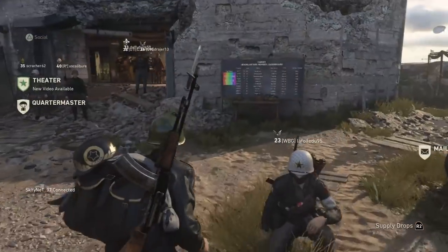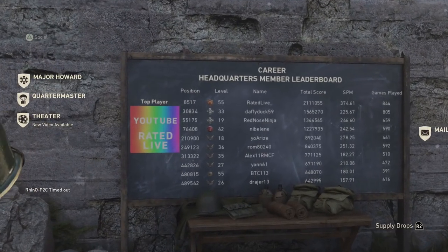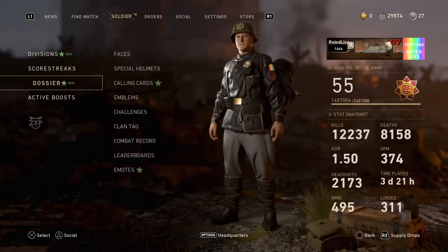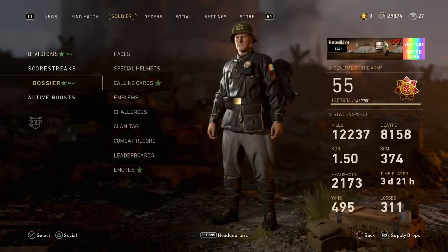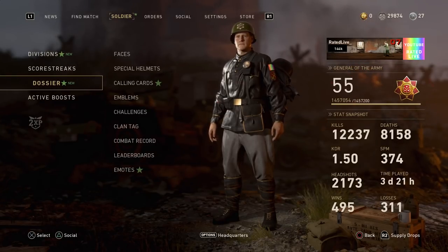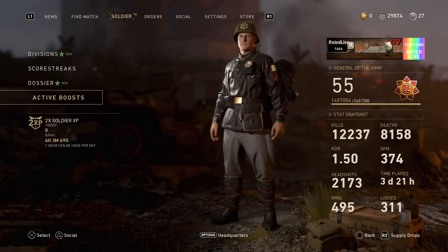I've figured out a way to get unlimited double XP. I've played a bit more now and as you can see I'm ranked 55 — I've not even got that long played on this game, which is surprising. I've got three days and 21 hours, so I've nearly done eight prestiges in four days, which is insane. That's like two prestiges a day. As you can see I have six hours left of double XP — I've used all of my double XP today already.